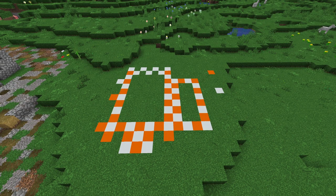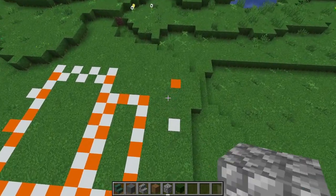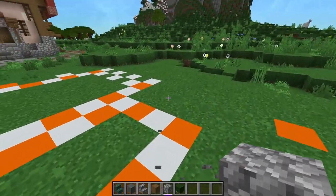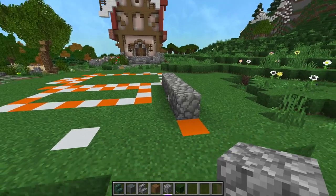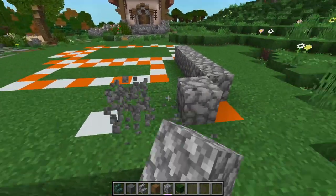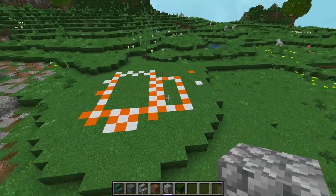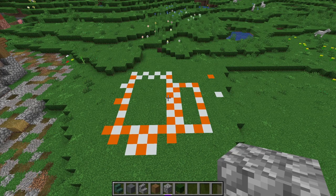This is going to be the layout for the blacksmith. Go ahead and copy this down into your world. In case you need some dimensions, these floating blocks are two blocks out from that square, and then six blocks out from that part with a three-block gap in between. So you can figure out where those two pieces of concrete go. Go ahead and copy down this entire thing into your world — we're going to be referencing this as we go.